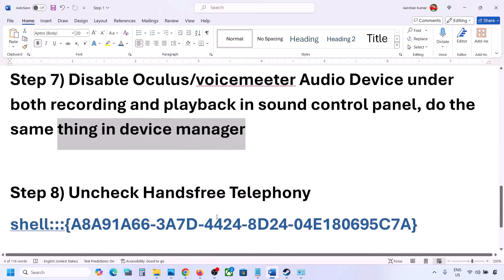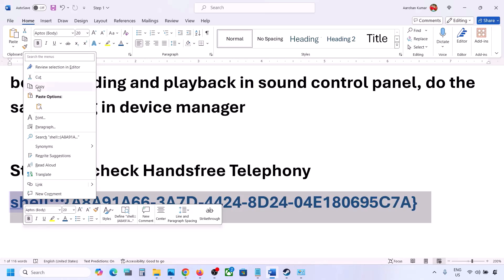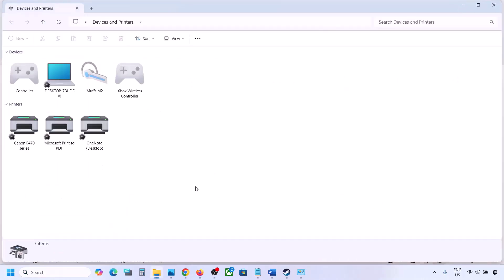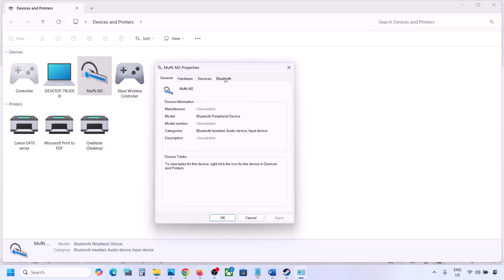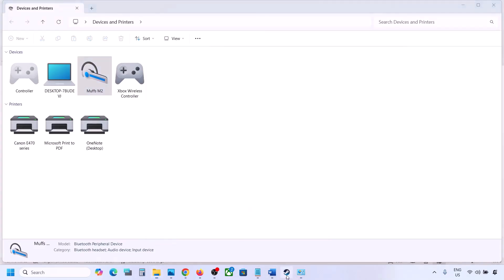The next step is to uncheck Hands-Free Telephony. Copy the command provided in the video description, type 'Run' in the Windows search box, paste the command, and click OK. Find your speaker or headphone in the list, select it, go to Properties, then the Services tab. Uncheck Hands-Free Telephony, hit Apply, then click OK. Launch the game and check.